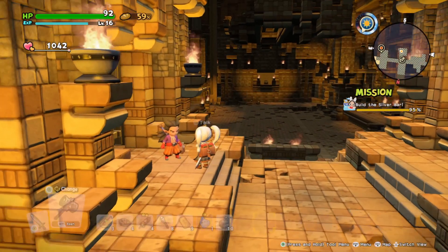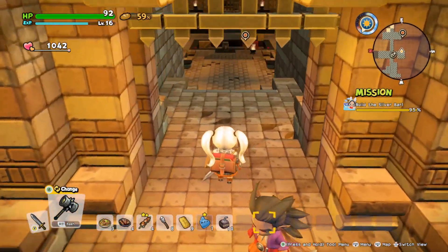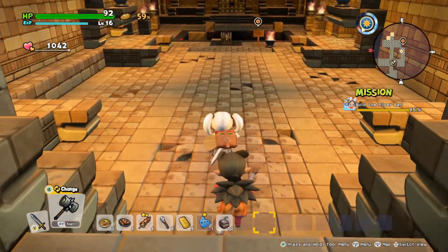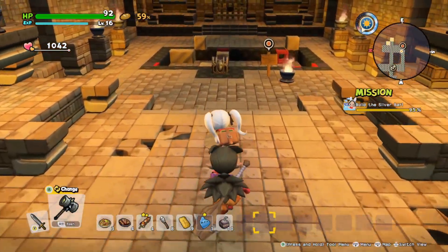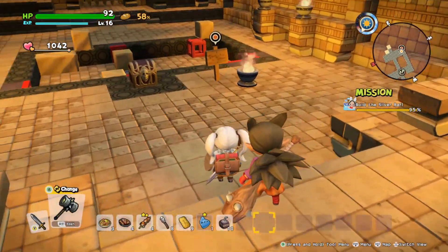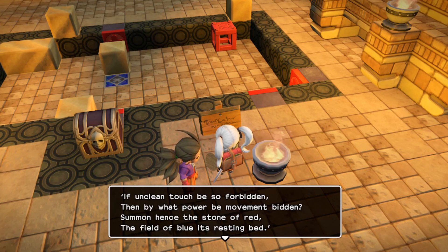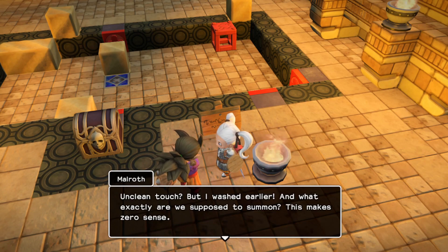The doors are locked. If I remember correctly, most of this is just a big giant builder's puzzle. The inscription reads: 'If unclean touch be so forbidden, then by what power movement summon hence the stone of red to the field of blue and its resting bed.' This makes zero sense. The sign says something about a redstone.